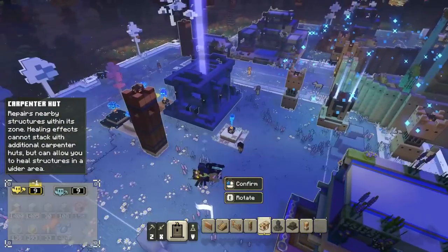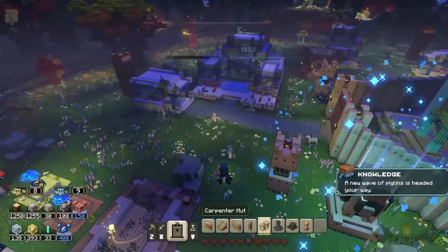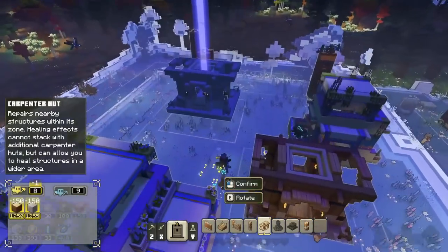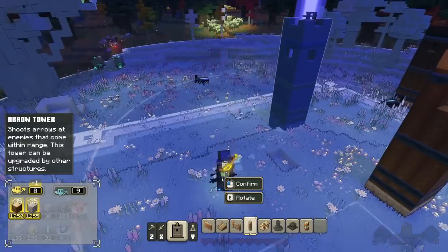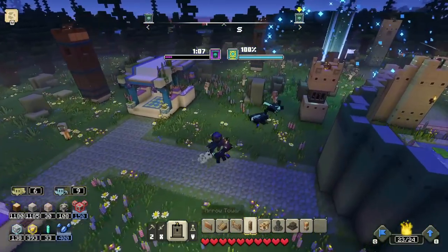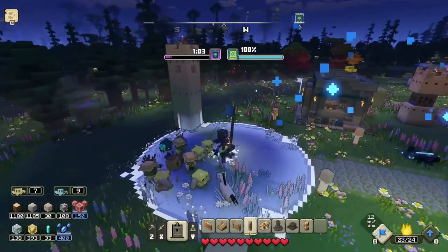Our main tower is at 100% health which is really great to see. Some structures don't have healing protection so I should address that. 'A new wave of piglins is headed your way!' One arrow tower just got knocked out, but they're so easy to build - I could quickly create two more in its place! How do you feel about that, piglins? You knock down one tower and I make two more!